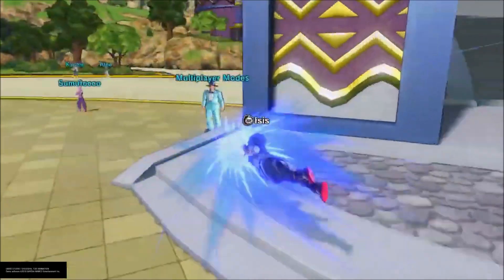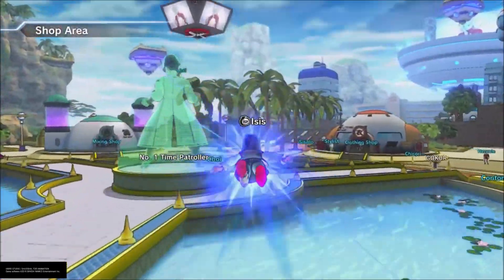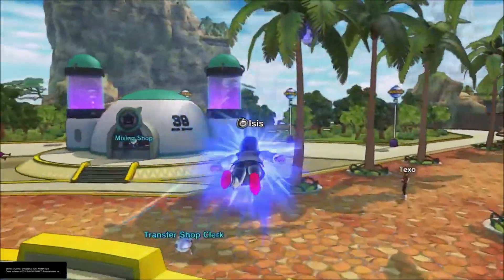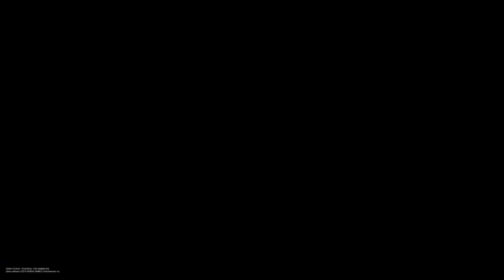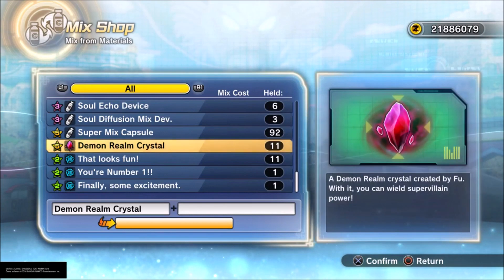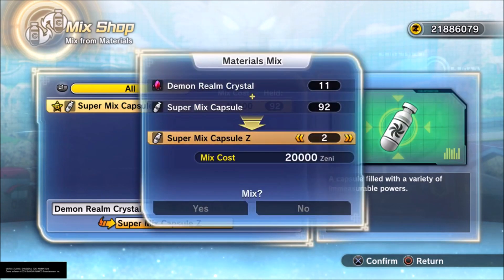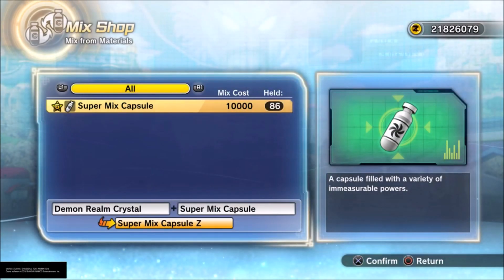I'm going to show you guys where to go to make new QQ bangs. First, to get the super mix Capsule Z, you got to go to multiplayer modes, then go to the Parallel Quest Tour level 83. After you do that, you get your super mix capsules. You go here, use your Demon Realm Crystals, and combine them with the super mix capsules you just got from the level. And now you have super mix Capsule Zs.